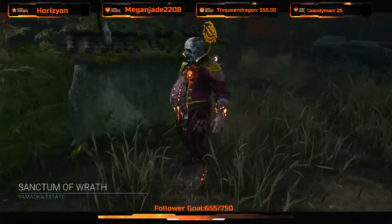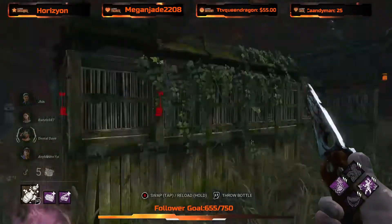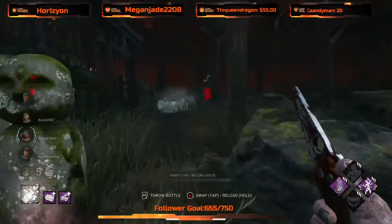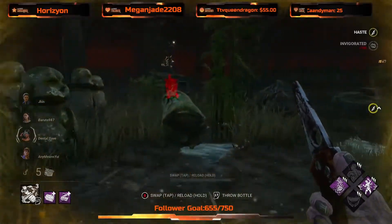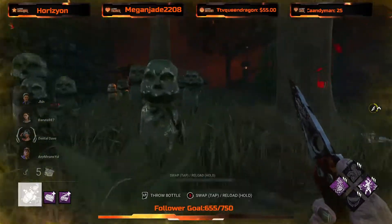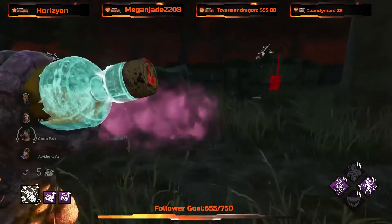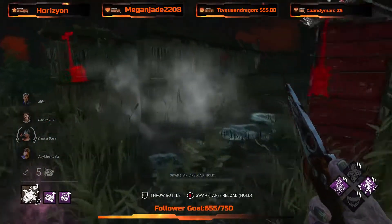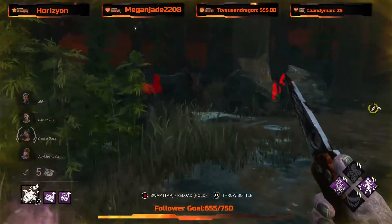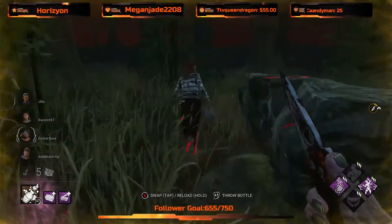Sanctum of Wrath. Wall hacks should be quite useful on this map. We're going to throw the yellow bottle - we still have four bottles though, which is one of the issues. Cigar Box is OP. Why do I always check the worst spawns? Hey Nancy.